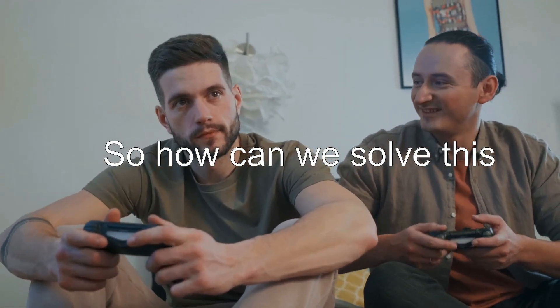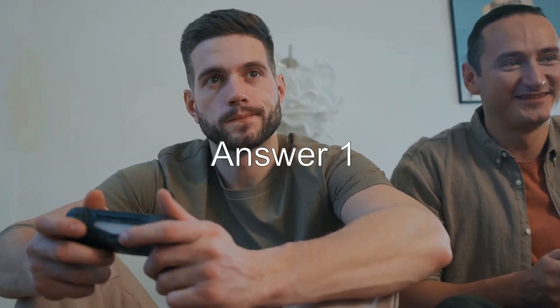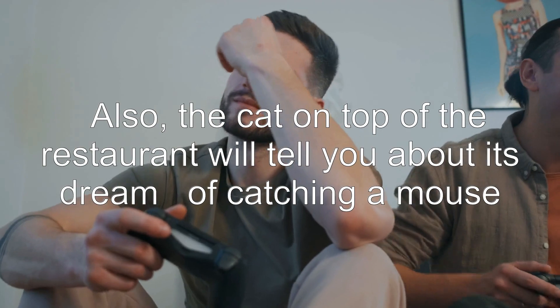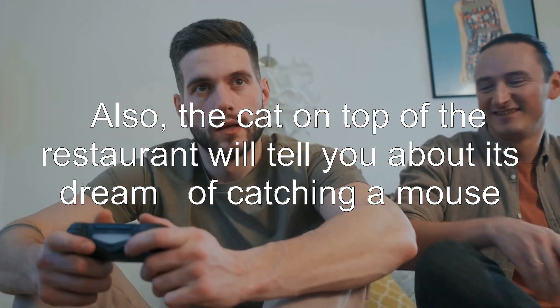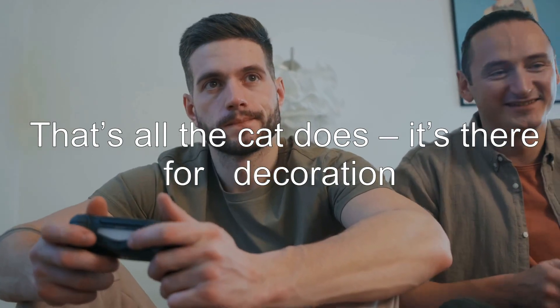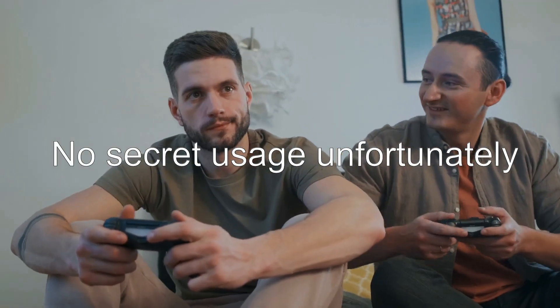So how can we solve this? There are two possible answers. Answer 1: the cat on top of the restaurant will tell you about its dream of catching a mouse. That's all the cat does — it's there for decoration. No secret usage unfortunately.